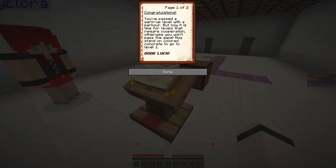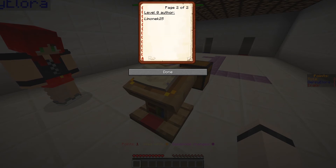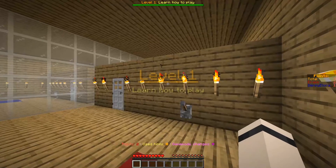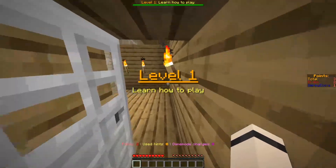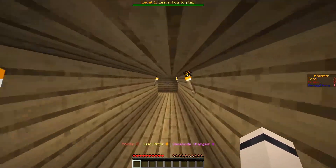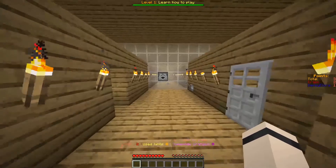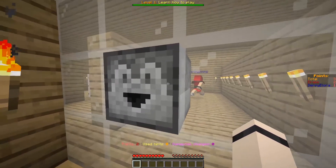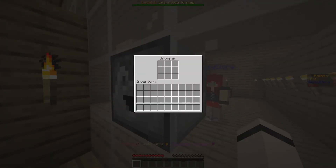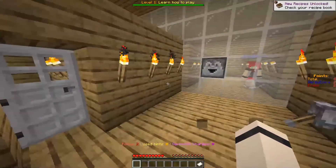Congratulations, you've passed the warm-up level with the parkour! But now it's time for levels that require cooperation — otherwise you won't pass the game. Stand on the colored concrete to go to the next level. They're doing the good old-fashioned dropper system — this takes me back. Put it in the dropper, this is like old Minecraft stuff.